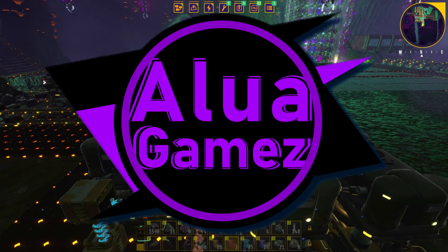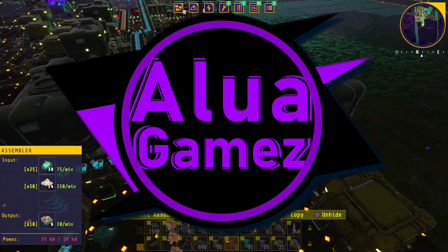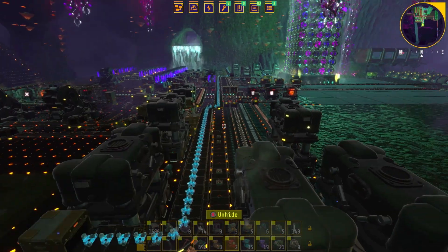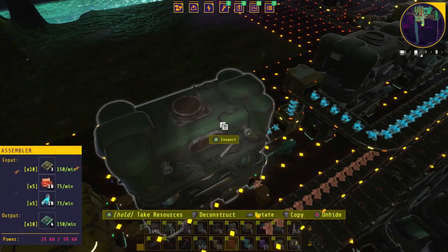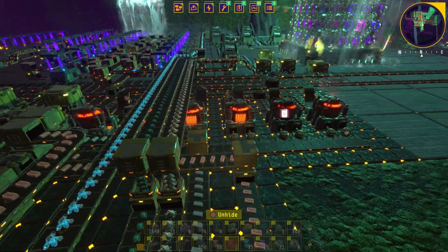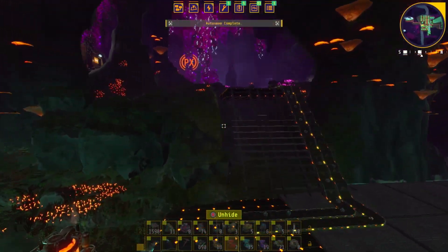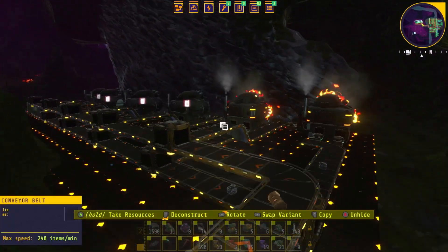Hello and welcome back to Aloua Games and Tectonica. We're here at the factory where we just automated floors, fuel, and conveyor belts. Mach 2 conveyor belts, and I've been soaking them up just as fast as they get out. But I'm noticing there's still a need for fuel everywhere, and those are not getting the iron ore because we need more fuel.